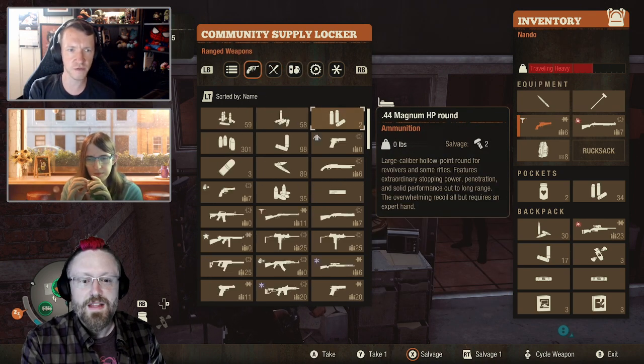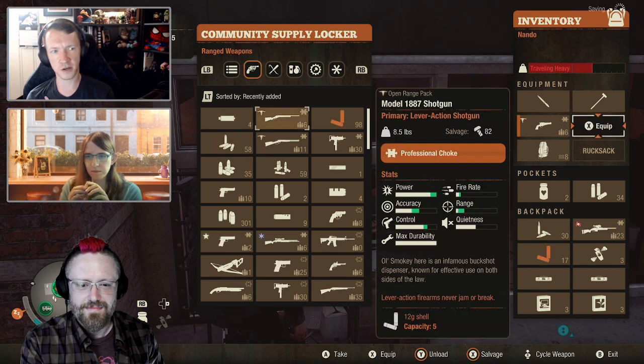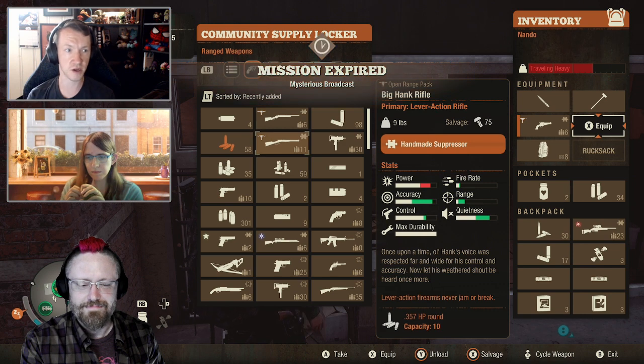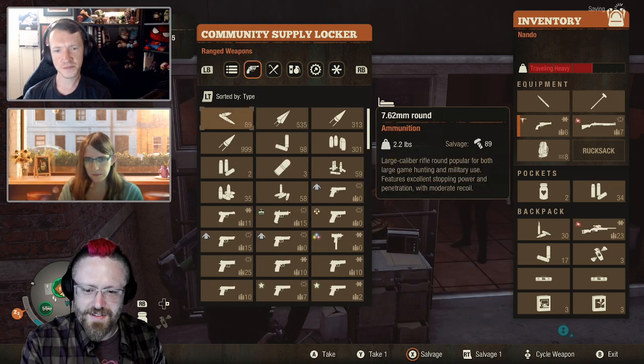'Recently added' is one I use kind of often on my side too. It's like, hey, I'm on one character, I put some items in the supply locker, and now I swap to a different character that I want to pull those items from, and they're all right at the top. So that's something I use pretty often. Yeah, that is really convenient.